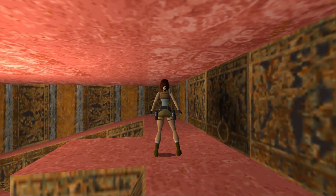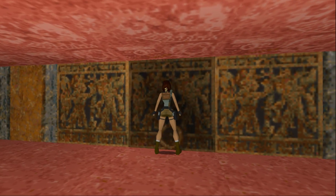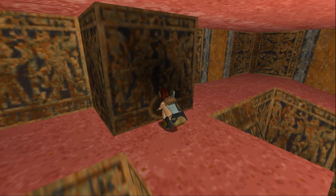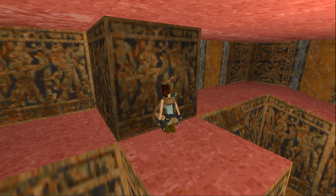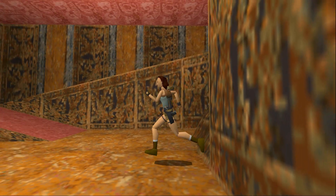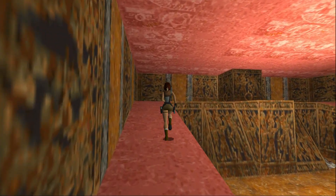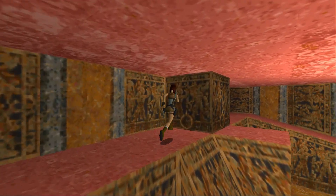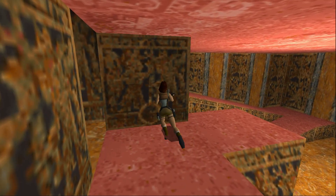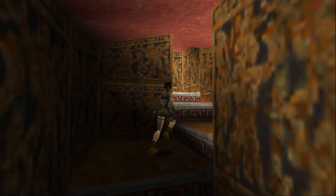More puzzles to solve. So that's a block, as you can tell by the texture. I think we can pull it out once, and then push it to the side. Oh no — well, that was hopeless. Tried to run across that little gap, didn't work. Let's try this again. Push. Damn, Lara's so strong.